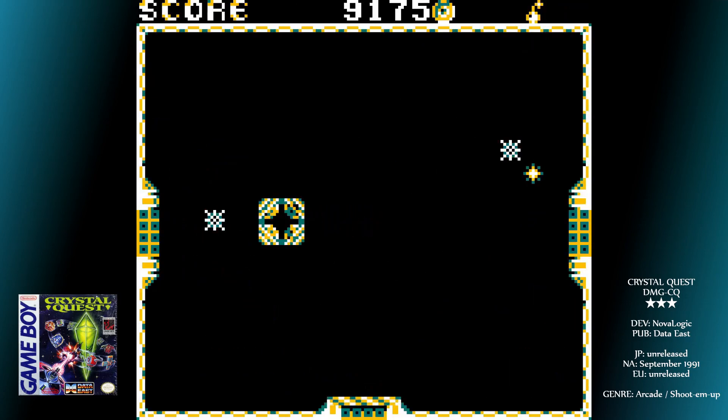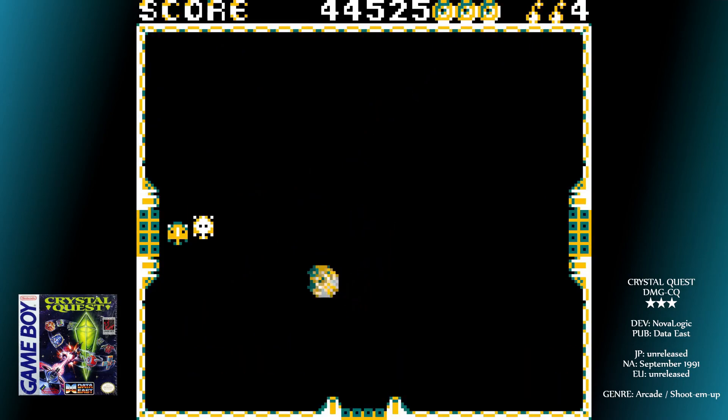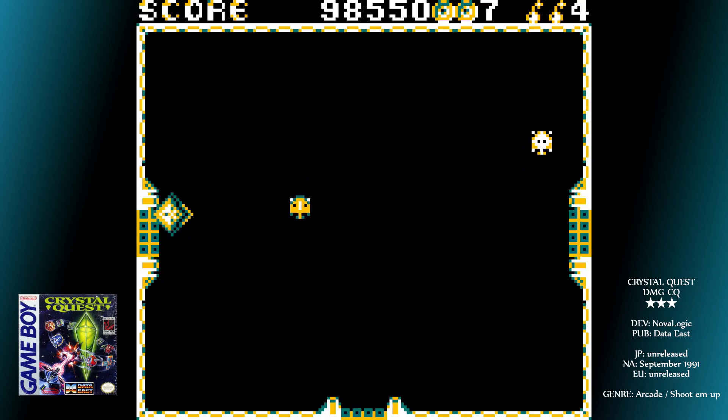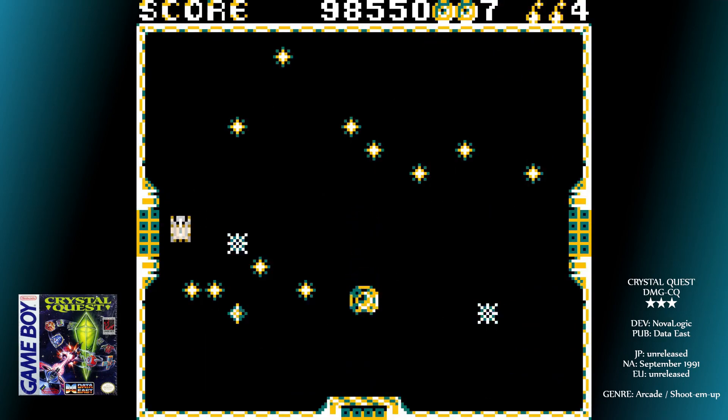Waves progress quickly with a time bonus for quick completion — you can get through them in a handful of seconds. I don't know how many there are, but I've hit wave 70 or so. Enemies get more varied and mines more abundant. Other difficulties crop up too, such as your exit door moving at faster and faster speeds, meaning just leaving a stage becomes a challenge.